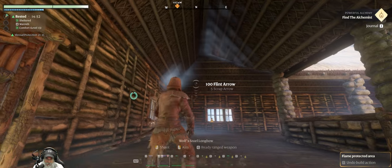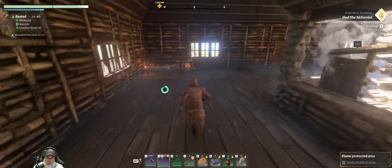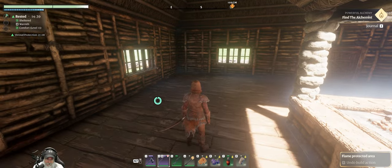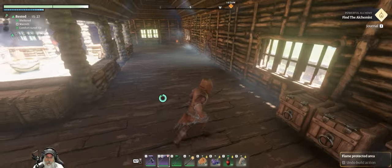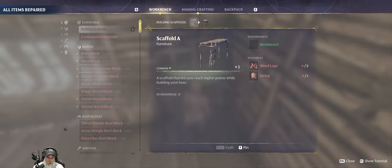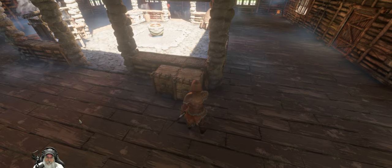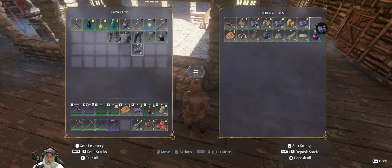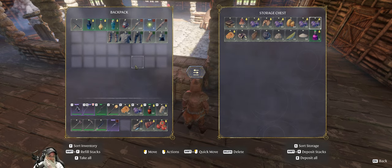We can't do a forward shot with the bow yet, but look at the stamina ring — it's almost completely doubled. We have like double the stamina, which is awesome. We're gonna head back over and go get the alchemist. I'm wondering if it would benefit us to keep this with us — the only bad thing is if we die somewhere we can't recover it, we lose it, so I don't think I want to do that.